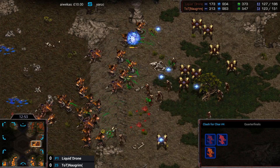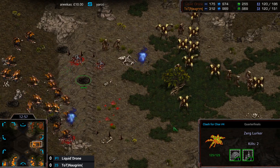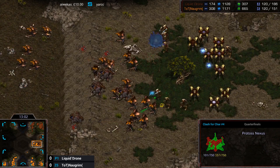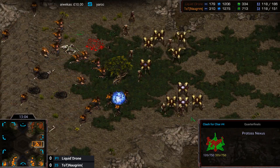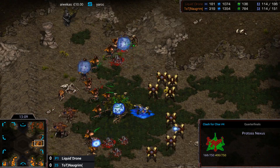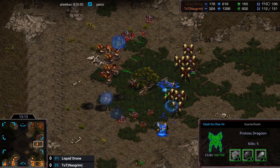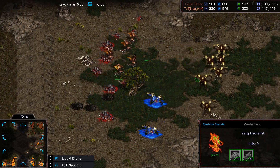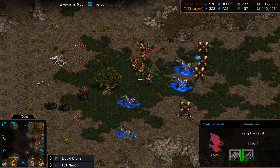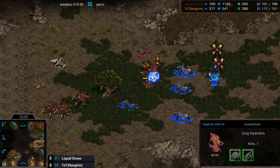Without the High Templars, the Protoss army is really not very scary. It looks like he was able to save the third base, but maybe not for much longer because Norgrim is just pushing Drone into the corner. Norgrim is going to tear apart these Dragoons pretty quickly — he's also trapping them in this weird ridge sitting above both third bases. Those Dragoons are actually going to die, and that's going to be a huge loss.